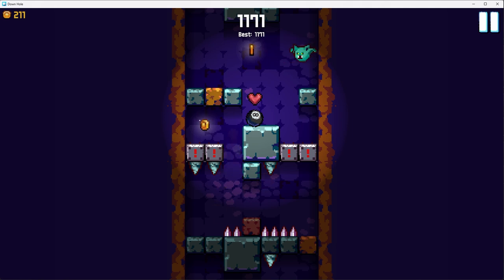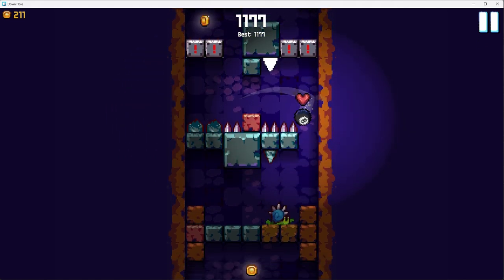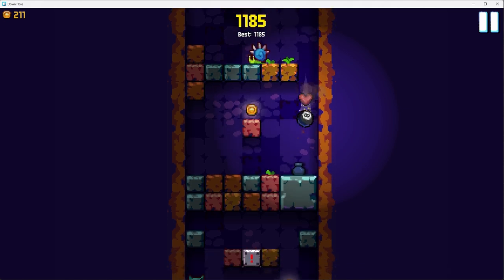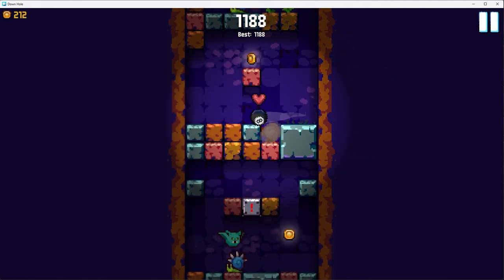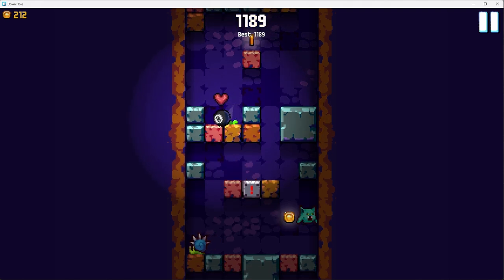This is one of the hardest sections here. I was trying to plan ahead, but there's that spike that you will fall on if you don't jump to the side or whatever. Let's see if I can do it. That was lucky. I got nothing to kill these enemies, so I gotta wait till they're on the same side.